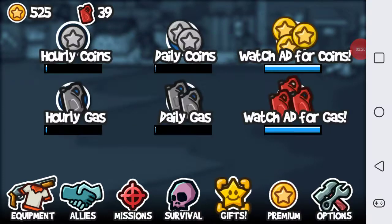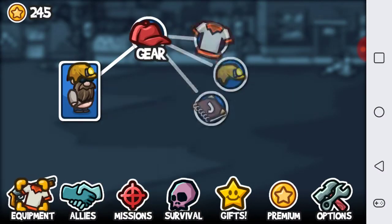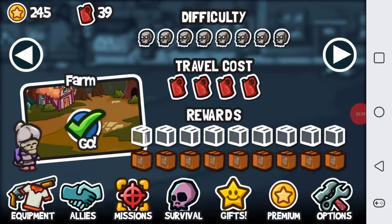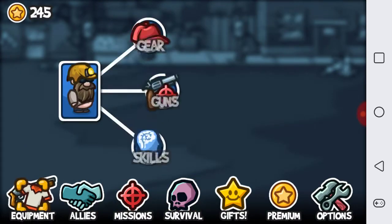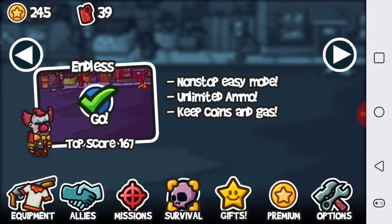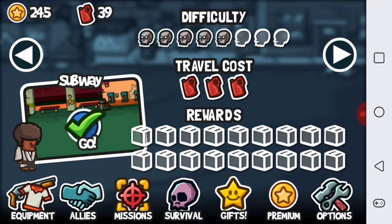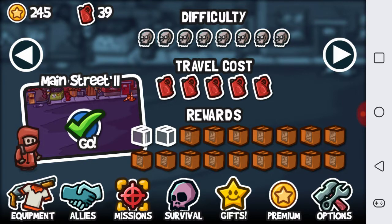Now let's get to the problem of this game — you run out of stuff to do so fast. You unlock all the hats really soon, you unlock everything before you even get to the last world. And the last world isn't even unique, it's just main street two. While it looks different, there is nothing too special about it — maybe calling it downtown would be better. You start getting bored really fast because all the zombies get introduced so quickly. Even the survival modes you eventually get bored of because they're just the same thing over and over. You just run out of stuff to do; you unlock all the allies before you complete the game.